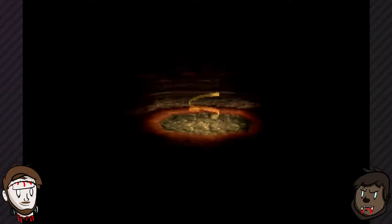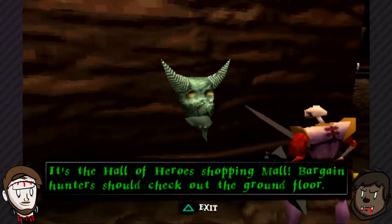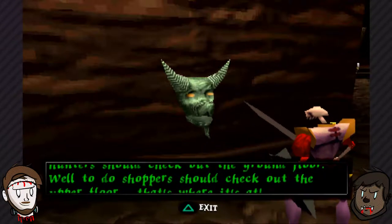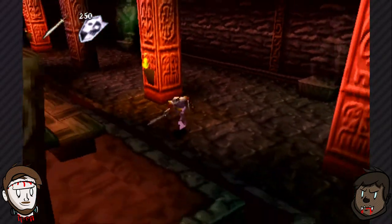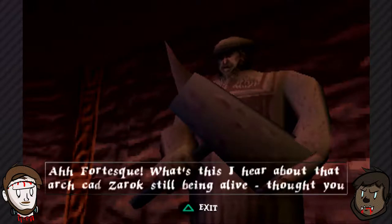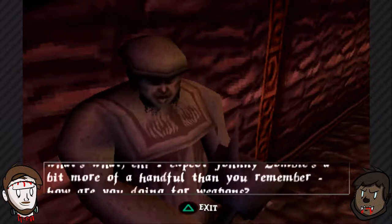Hollow Heroes. I love these guys - they've got some good personality. What you got for us, Reginald? Hammer. Fortescue - what's this I hear about that arch-cad Zarok still being alive? Thought you killed the fella. You are a war horse. Better show him what's what, eh? I expect Johnny Zombies are a bit more of a handful than you remember. Johnny Zombies. How are you doing for weapons?